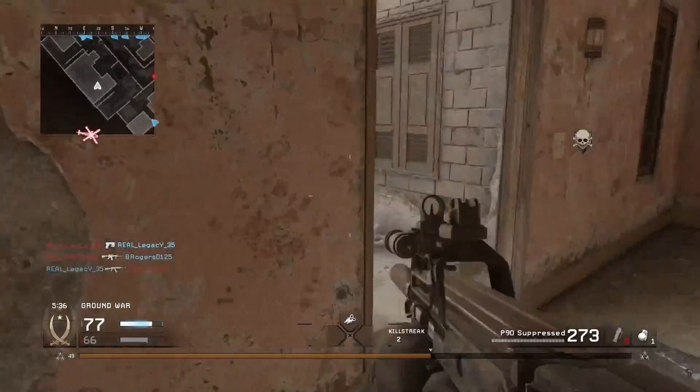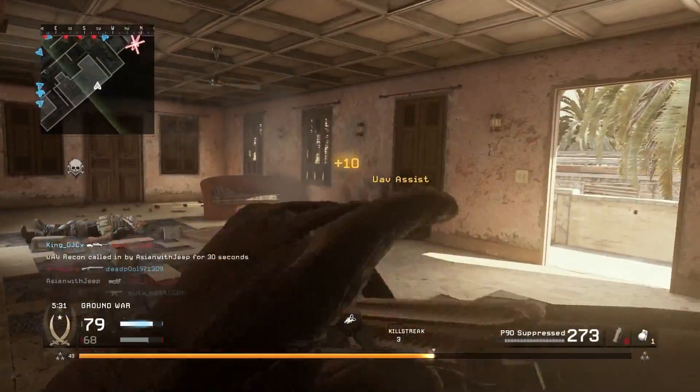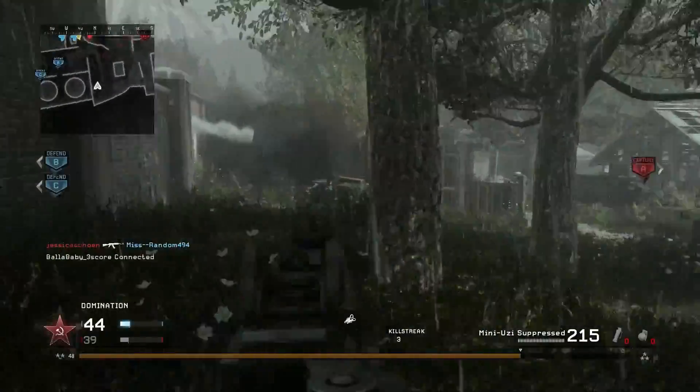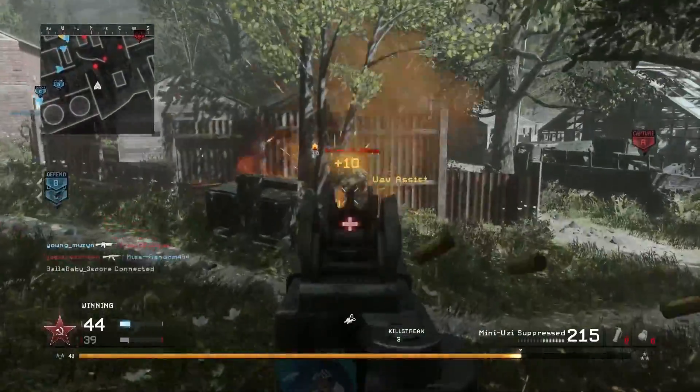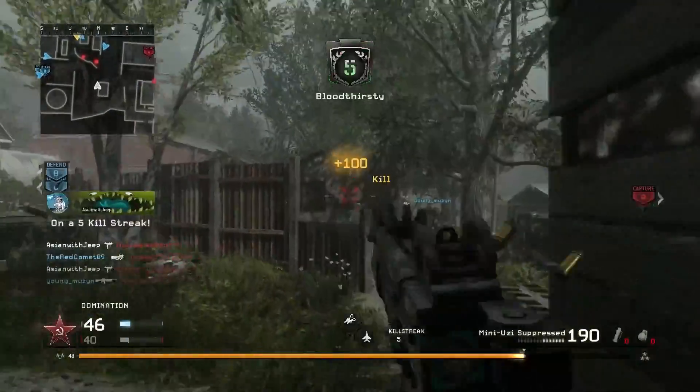The Mini Uzi is fastest in class at 952 rounds per minute, while the P90 fires at 937 rounds per minute. The Mini Uzi has 32 rounds per magazine, with well-known characteristics of high recoil and slow reload time, but its fast fire rate makes it effective when spraying at close range.